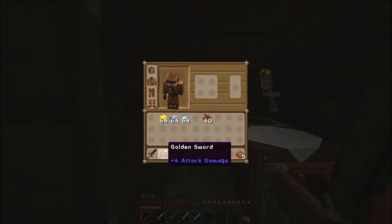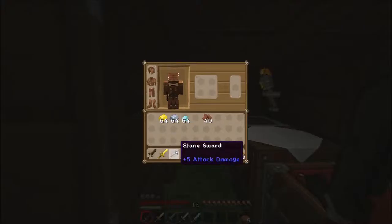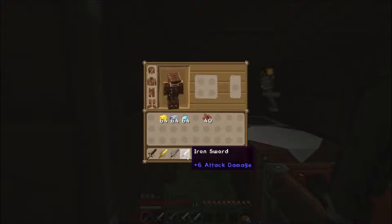I am currently using a wooden sword and wearing leather armor, so this is what you consider the beginning armament. If you hover over the weapons at the bottom you can actually see their attack damage — a wooden sword is plus four attack damage, which is all right but not great, and wooden swords also break pretty quickly. Golden swords are no better than wooden swords and break pretty quickly as well.